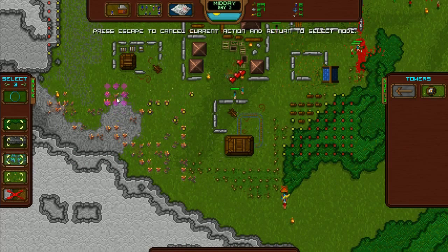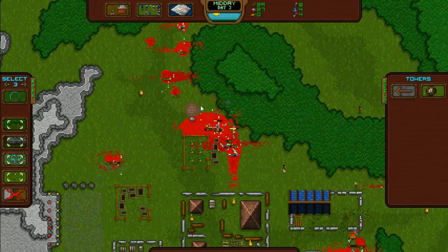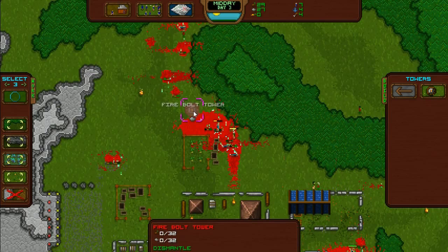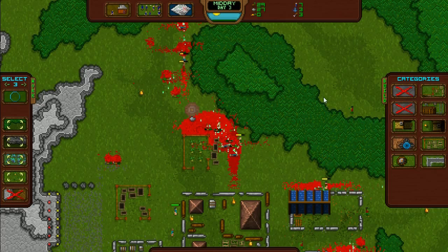That means I can clear this area out. Whoa, that was quick. I think everyone's about to die of hunger — looks like I should have built bigger food storage first. Oh, not more Steam buggers.